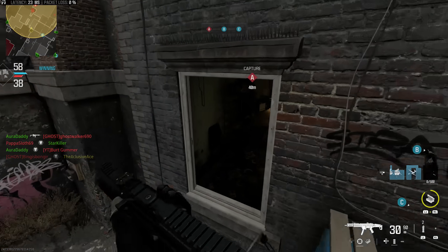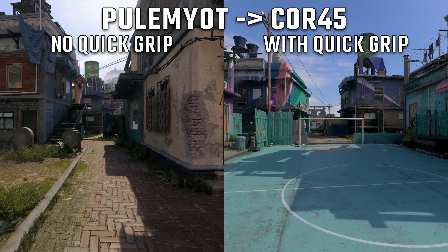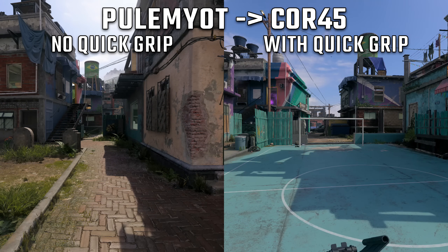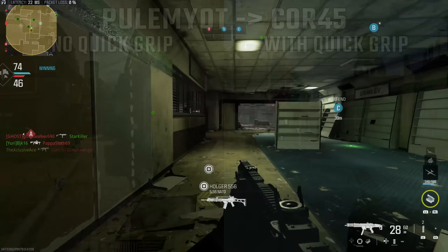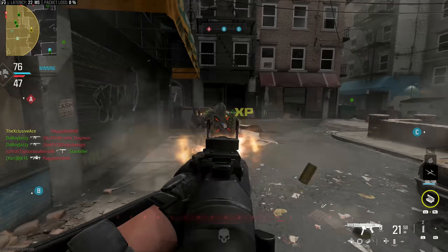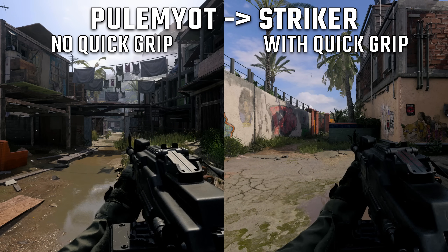That particular combo has a fast default swap speed. So what if we use an LMG swapping to the CORE 45? In this case, these gloves allow us to swap our weapon literally 2% faster — about one frame at 60 FPS or two frames at 120 FPS — which is a totally negligible improvement. So this perk really doesn't seem to be doing what it's meant to be doing, unless we take it to a more extreme scenario where we're swapping from a primary weapon to another primary weapon.